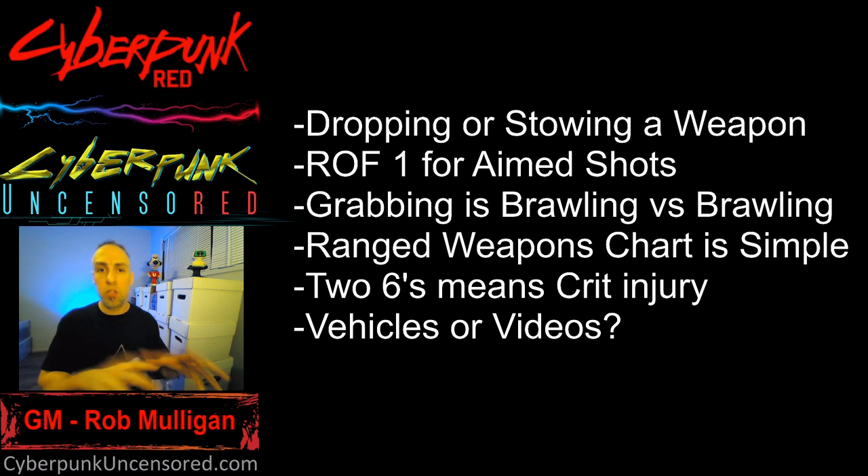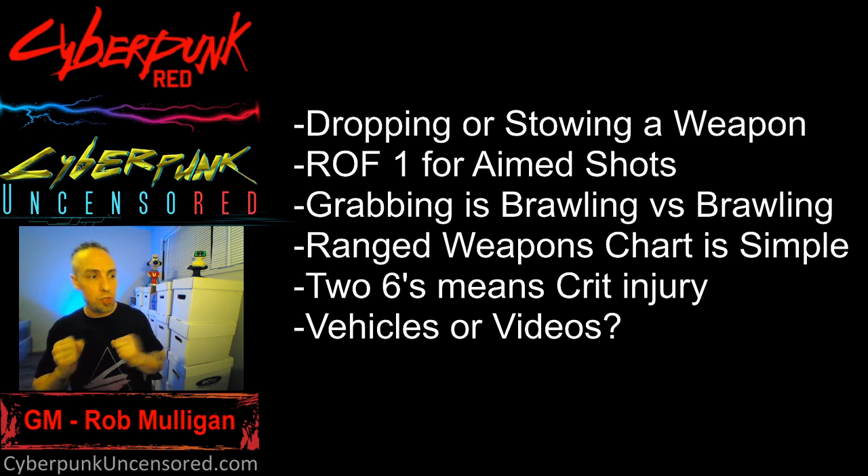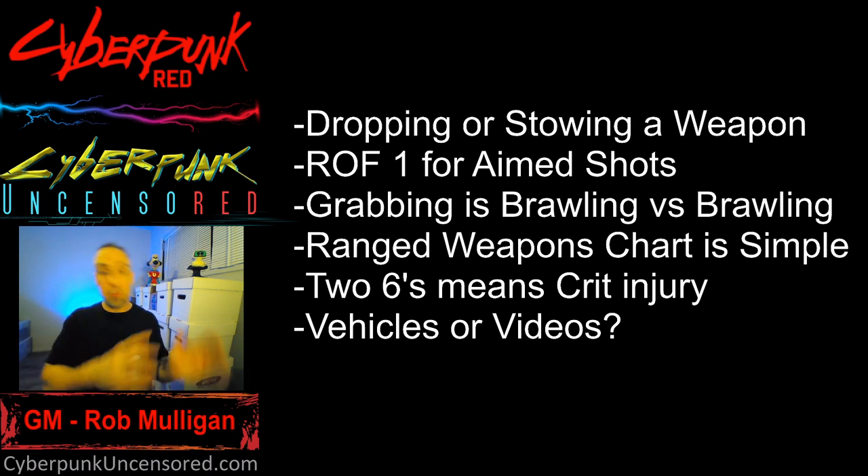Speaking of damage — the critical injury table. Anytime you deal damage, if you roll two sixes (whether melee or ranged), you roll on the critical injury table, and that can be brutal. There's stuff like losing an eye, a collapsed lung, losing a leg. On top of that, you get an extra five points of damage. So if you roll two sixes, they take all that damage plus you roll on the critical injury table — they automatically get an extra five points of damage plus whatever critical injury you rolled.